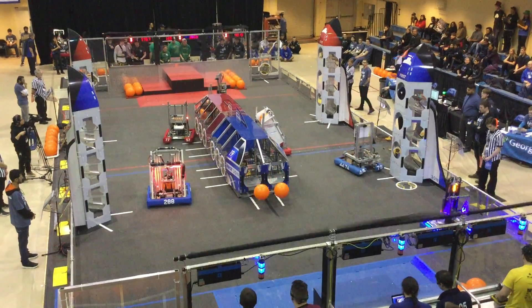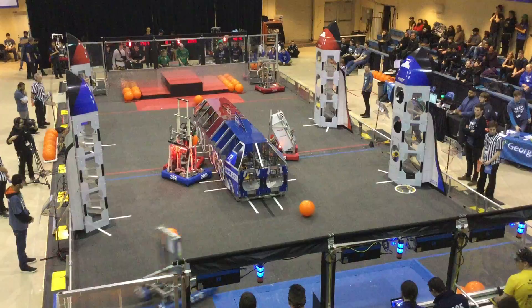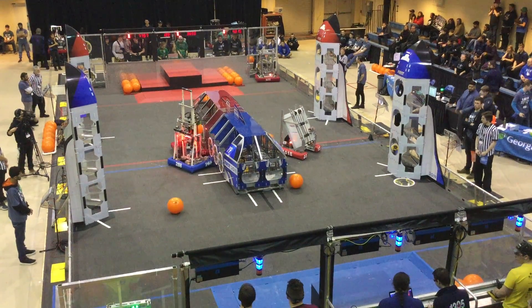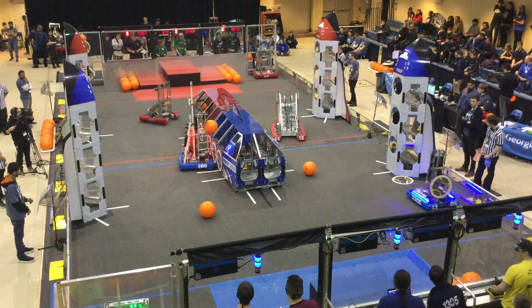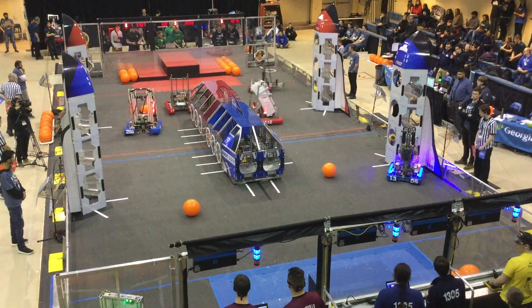The blue alliance trying to score some hatch panels. The Waffles managed to get a hatch on the bottom of the blue rocket. They're going to try and beat their roommates — 44-76 — from the last match. Waffles trying to get a hatch panel out of the feeding station.